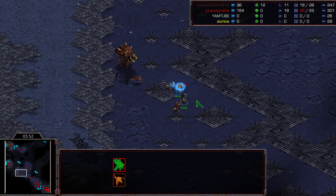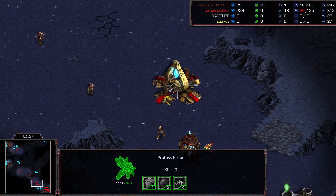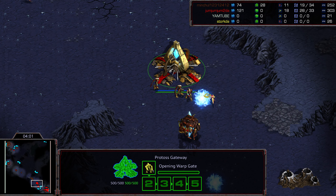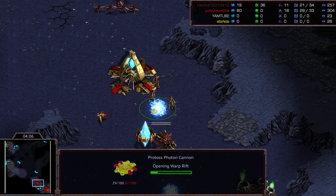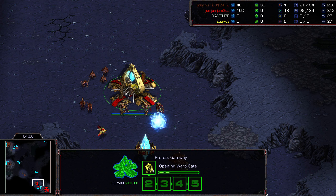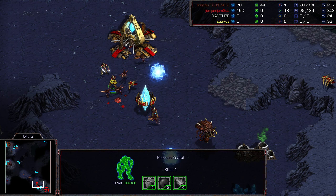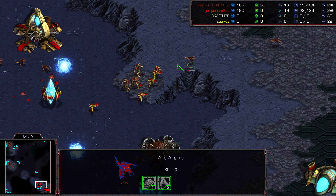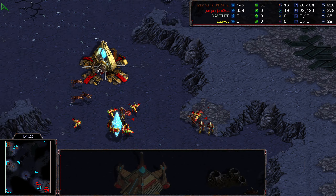Additional Zerglings being produced, going to be able to take that probe out. This is a huge wide natural expansion. There's finally a Photon Cannon down but there are six Zerglings here. A single Zergling makes it through the blockade with more Zerglings getting stuck. Follow-up Zerglings are going to be able to take down that Cannon, forcing a cancellation there.